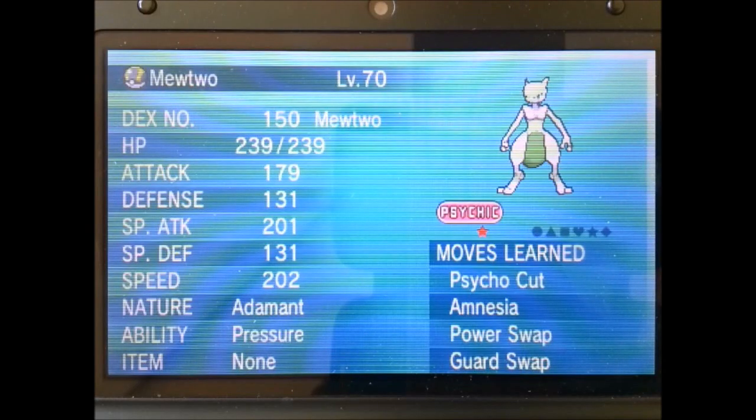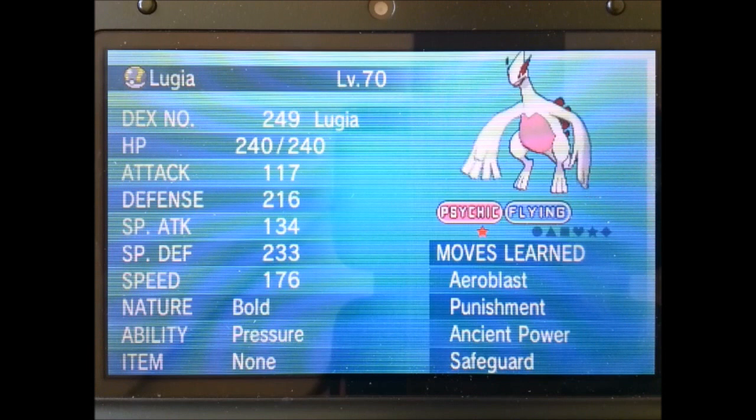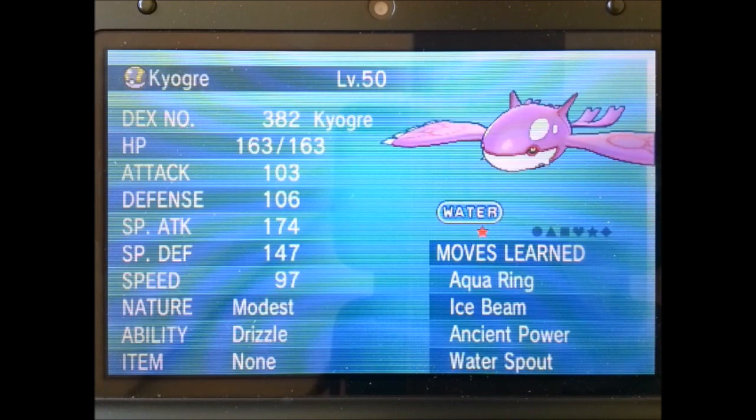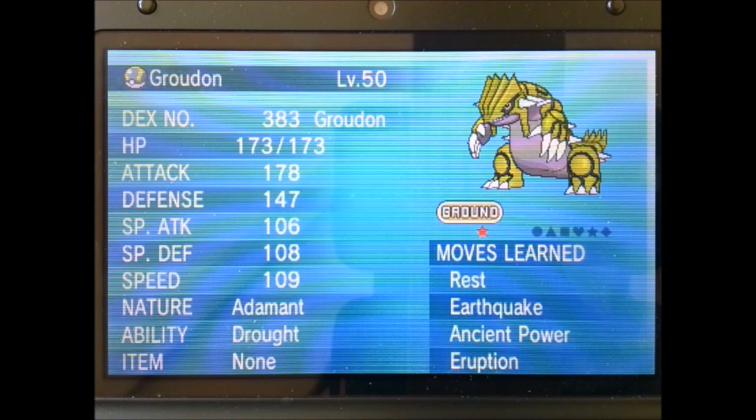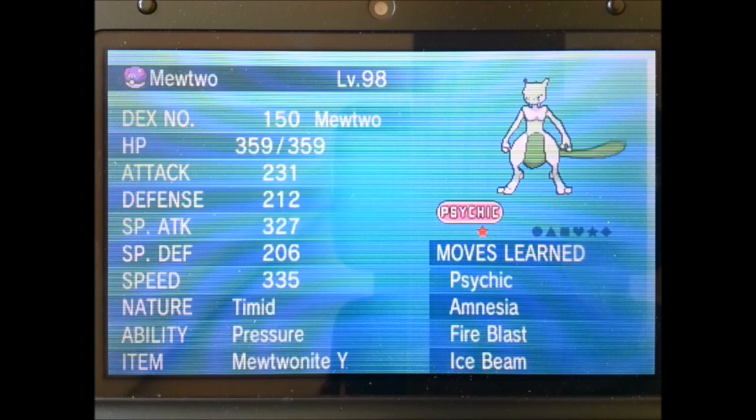So this is the Mewtwo that I just caught. I've since transferred it to my Gen 6 game. I synchronized for an adamant nature as this one's destined to become a Mewtwo X. And I'll just quickly show you some of the other shinies that I've got: Ho-Oh, Lugia, Kyogre, Groudon, Rayquaza, Virizion, and another Mewtwo.